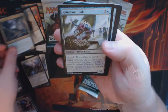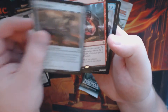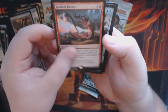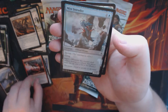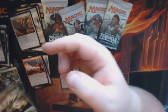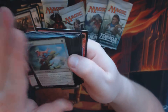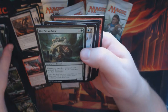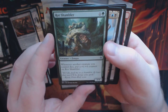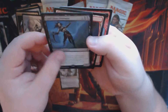Pack four: Sky Rodder Elf, a Ruination Guide, Slab Hammer, Radiant Flames, and we have a Foil — Mis-Intruder.